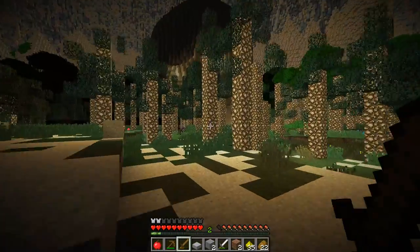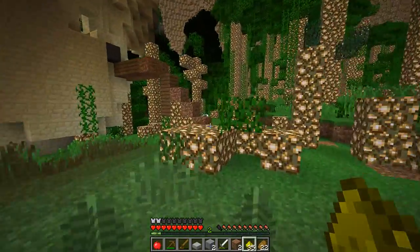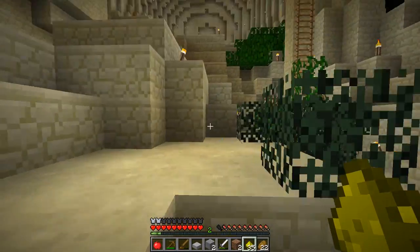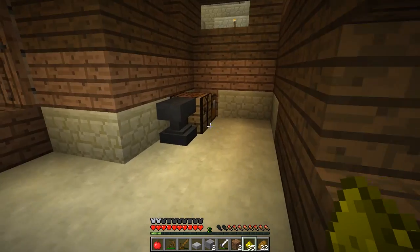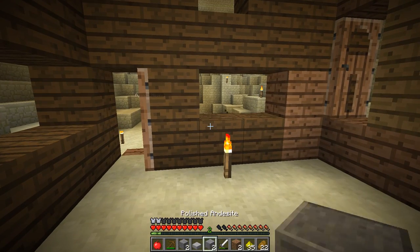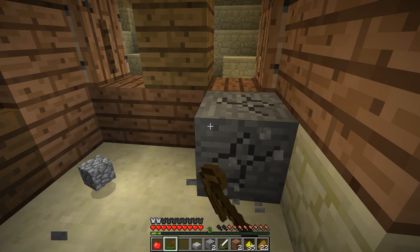Why aren't you using your iron sword? I don't know where it is - oh right, there it is. Derp derp derp. Let's head back inside. This is our temporary base - home base. We need some cobblestone which we haven't got. I've got some stone - probably off the ship. If you mine stone it turns into cobble, weird.